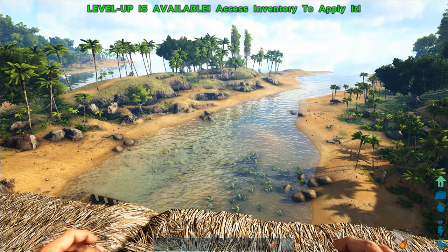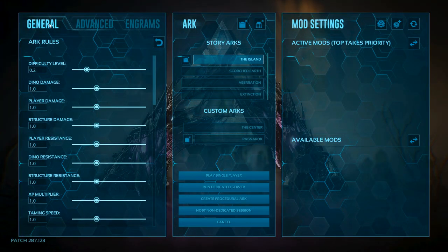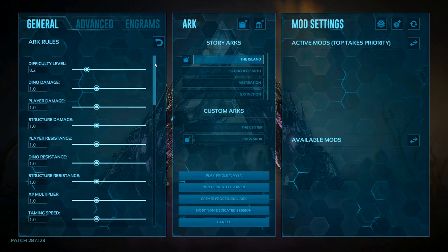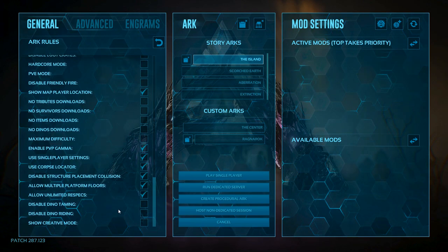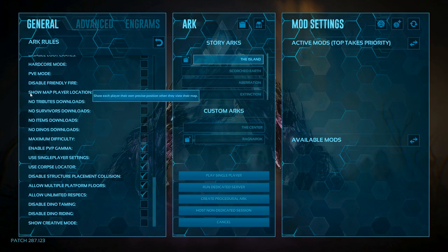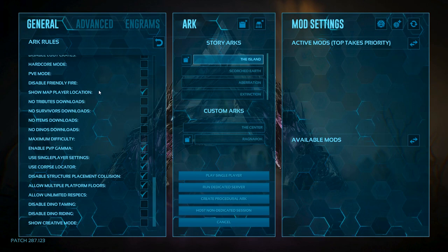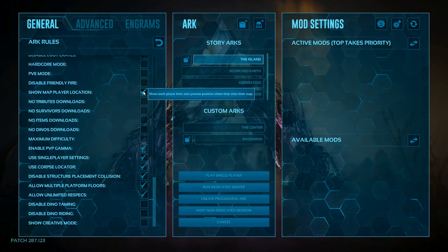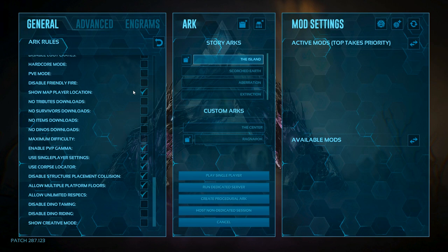The first thing we need to do is adjust the settings if we're playing single player. Yours might have a different layout, but it's under general settings. Towards the bottom is a checkbox for 'Show Map Player Location.' Make sure that's checked and it will show a triangle or a pin on your map wherever you are standing at the current time, which is really helpful.